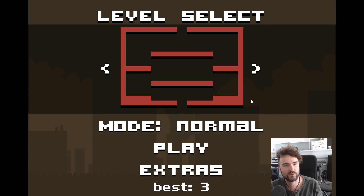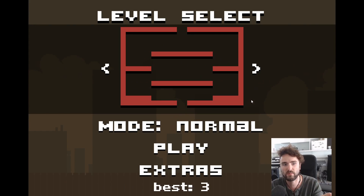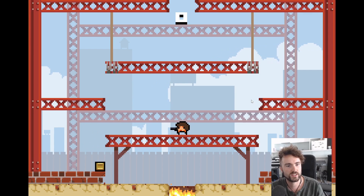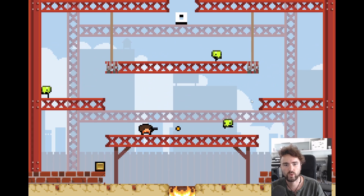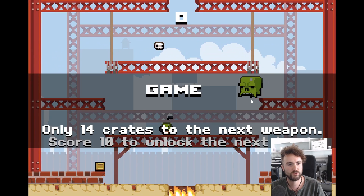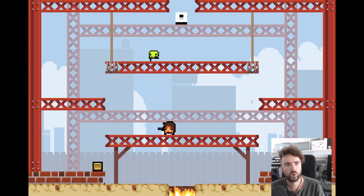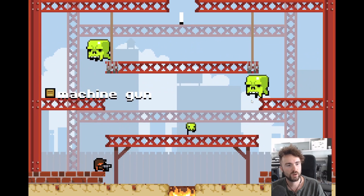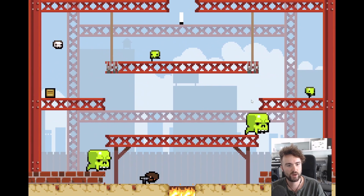First thing is we actually have a level select. I haven't unlocked any of the other levels just yet, but we'll remember that for future. Once we go into the normal level, we've got a character. We can jump, we can shoot, we can walk around on these platforms, and if we hit an enemy, we die. We've got one life and that's it. Now there's a little crate here — if I pick this up, my weapon actually changes and it's much better, much more powerful.